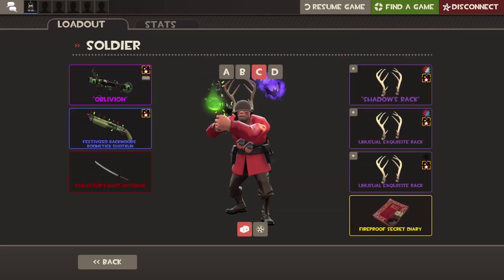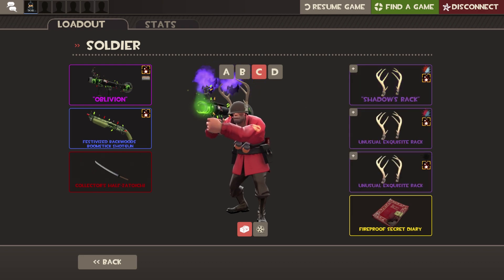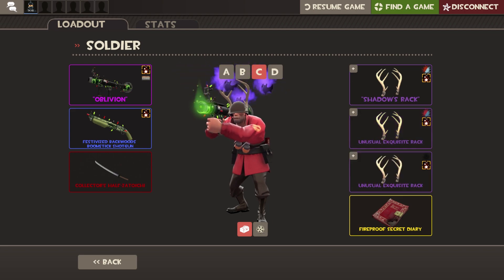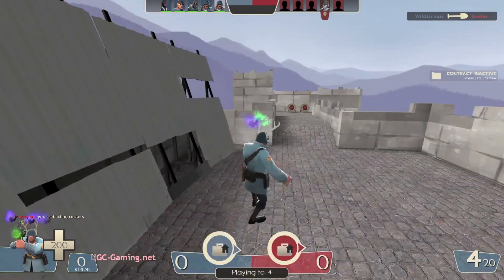Hello guys, it's Darf Chin Gaming. Today I'm going to be reviewing the triple bat effect with all these three different bats: the Poison Shadows, the Chiroptera Notturna — or whatever — which is basically a vampire bat effect, and Something Burning This Way Comes. Which is basically all these cool, unusual bats.